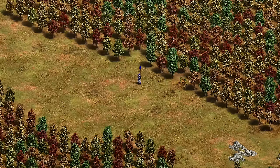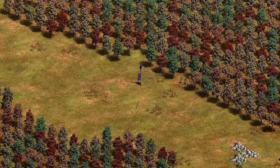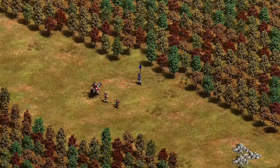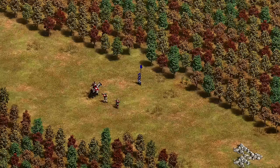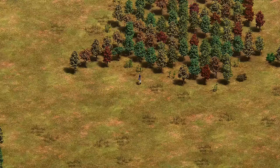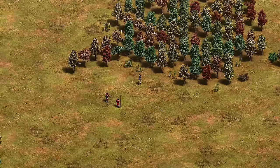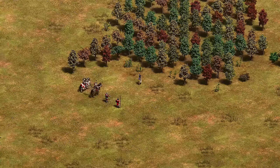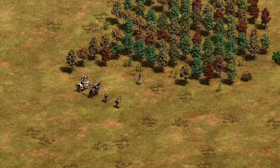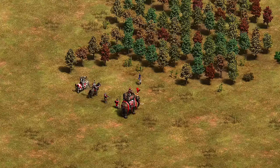The Incas have two unique units: the Kamayuk and the Slinger. To counter the Kamayuk, I highly recommend Hand Cannoneers or a heavy ranged unit like Heavy CA or Arbalest — just stay at distance, because Kamayuks shred everything up close in melee combat. To counter Slingers, go Arbalest or Skirms from range — both are pretty solid. Against Slingers you can also go Light Cavalry like Hussar or Heavy Cavalry like Paladin. The Elephant Archer can be great against the Slinger because it has such a low damage output.